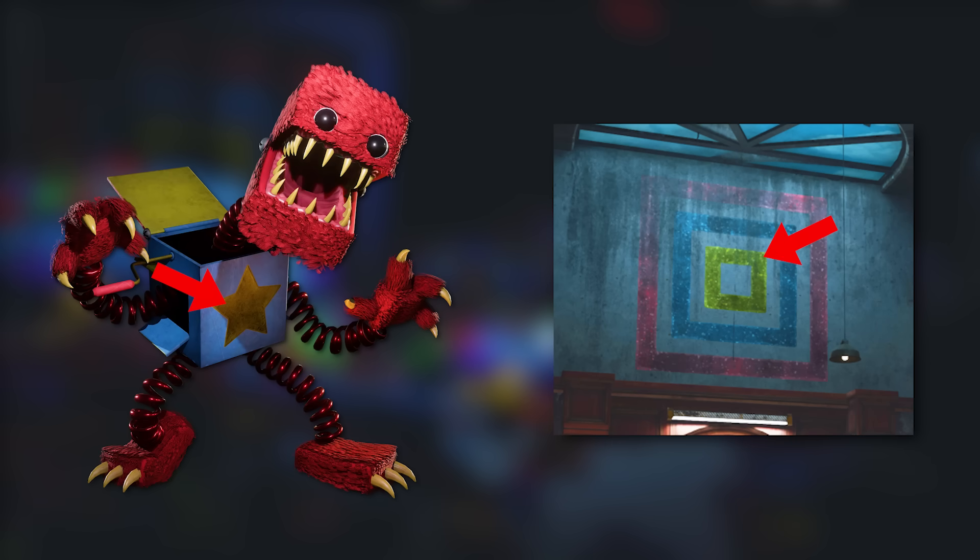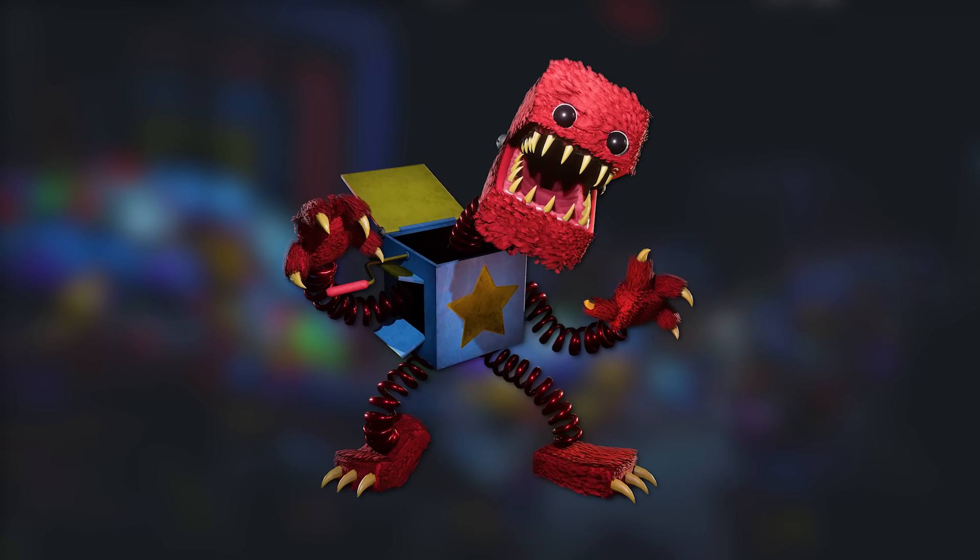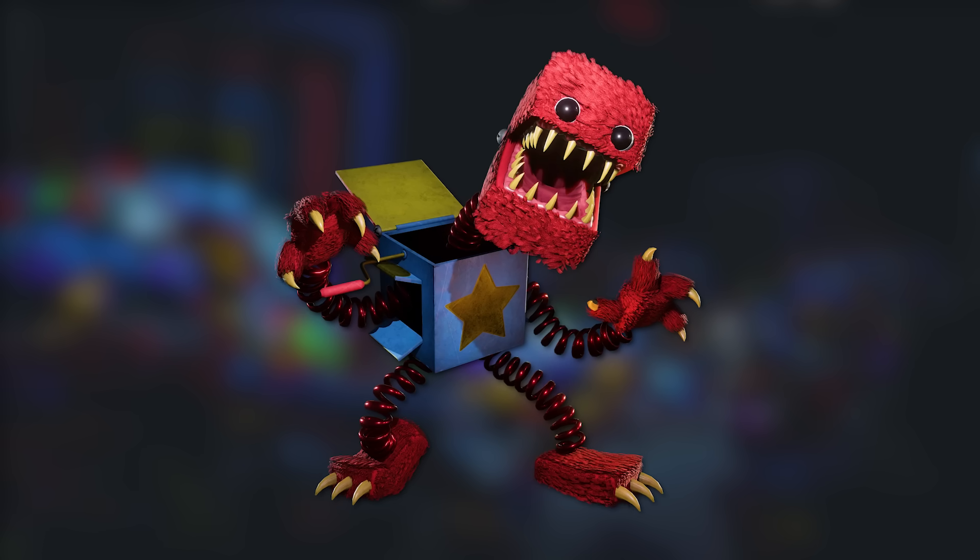Even the order of the colors lines up with Boxy Boo's — red, blue, and then yellow. Like I theorized before, Boxy Boo has been down here this whole time, but I'll be going over this theory in detail in a different video.